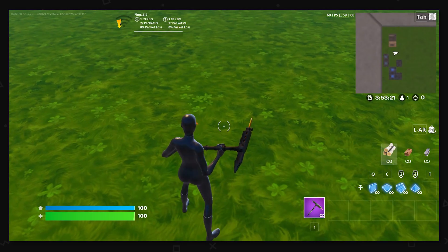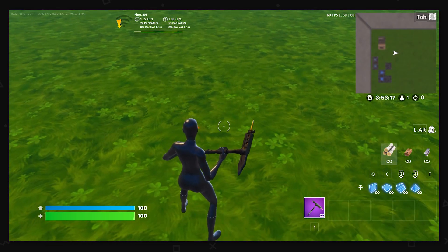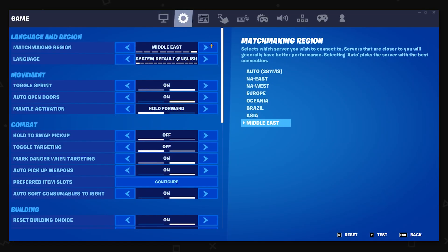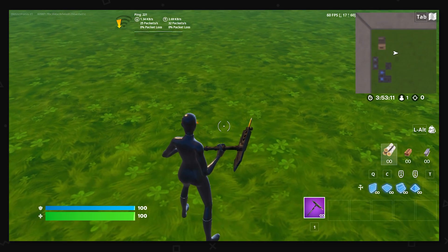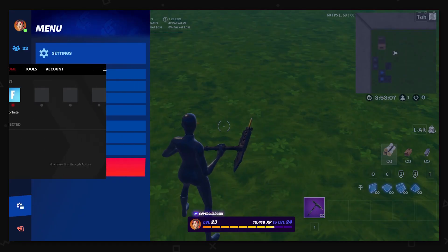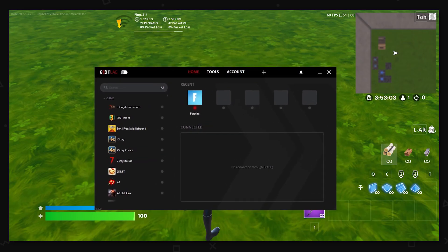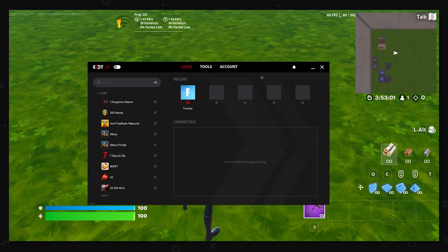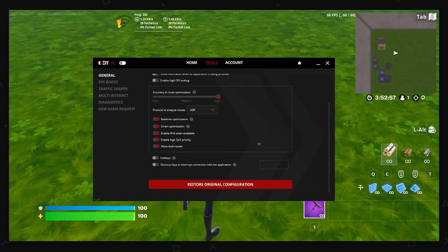All right, ladies and gentlemen, here we are now in Fortnite. I am inside Creative on Middle East servers. As you can see right here — Middle East. I am now getting 215 to 220 ping. Let me now just bring up ExitLag — as you can see, here we are, and there's the ping. So we've established that the right protocol is UDPTCP PSH.